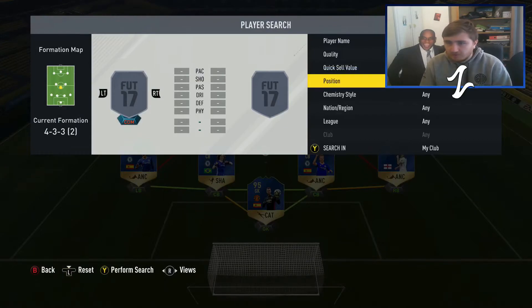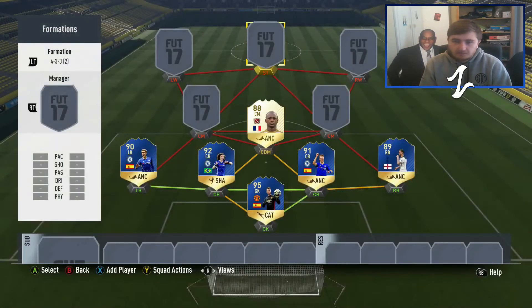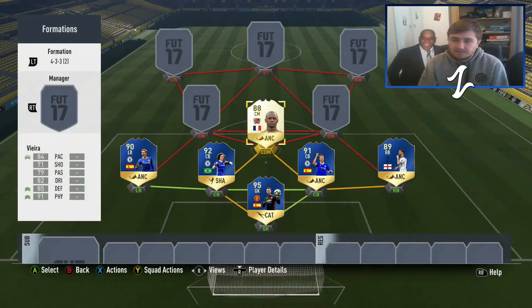So Patrick Vieira — I like my defensive mids to have at least medium/high defensive work rate; high defensive means they sit back a lot more. One of the keys in FIFA that people underestimate is how vital it is to have some height in the team. It's really nice in the defensive mid position as well, because on goal kicks most people just kick it straight down the middle, and it lands at the defensive mid. Patrick Vieira at 6'4" nearly wins every single header — really useful, and the high defensive work rate there is really good.